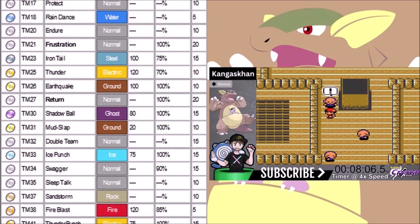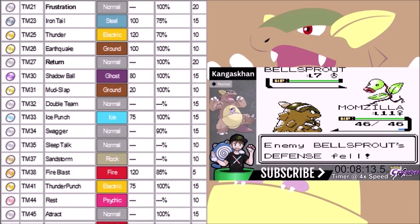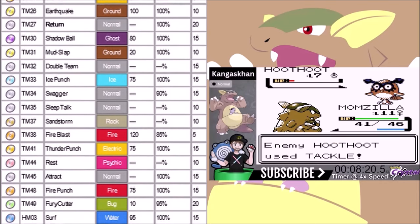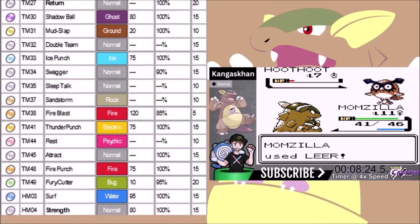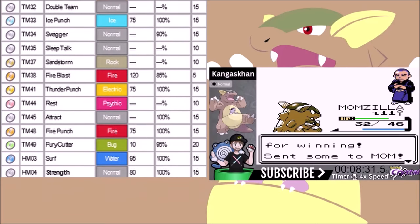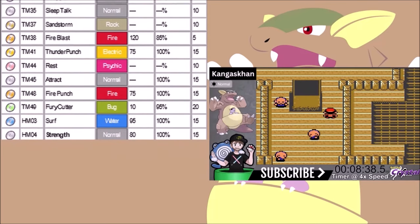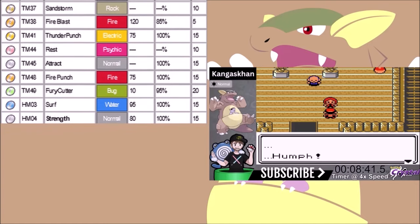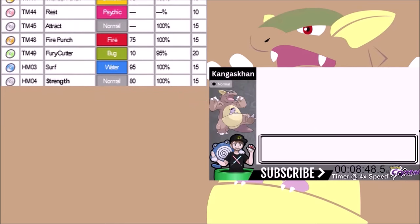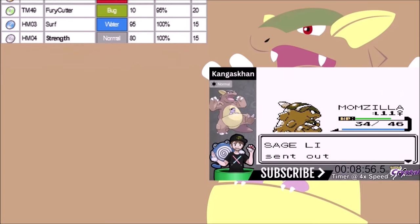Earthquake is very useful — 100 base power, 100% accurate. It hits Ghost types, so at one point it will replace Bite, and it'll be a great move with our physical attack. Return is 102 base power when maxed out — 152 with STAB. Ice Punch will be very useful against Dragon types. The rest of the moves we won't use other than Thunder Punch and Fire Punch. Return becomes one of our best moves — you can get the Pink Bow, which adds a 10% boost to Normal moves, and Whitney will give us another 10% boost to Normal attacks.